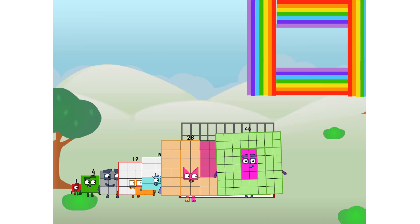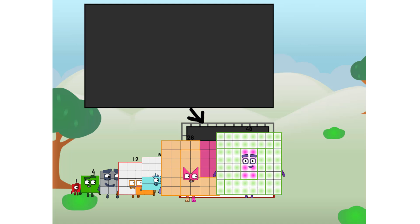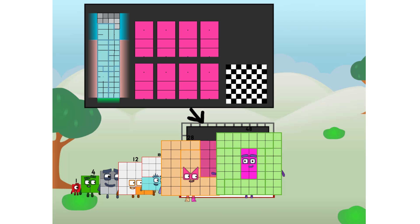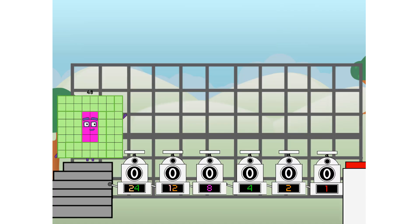There you are. This way. I've got so much to show you. I am 48, and I can be a strong square, a chessboard, a super rectangle, 8 octoblocks, or even a super cube. But today, I want to show you a little trick I call binary boosters — using the power of doubles to send any number flying.